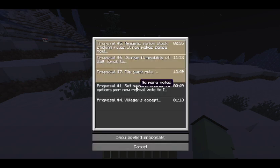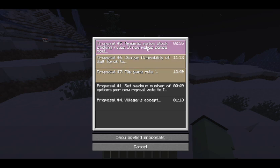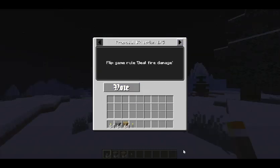If I go to my other proposals, there's things like 'Realistic Piss and Block Sticking Rules,' and there's also the do-nothing option, which is kind of fair — sometimes you just don't want to do anything. You can try to vote for things like changing the flammability of Wall Torch to high. I found this really, really cool game rule — you can flip a bunch of game rules. Which game rule do you want to flip? You can flip 'deal fire damage.'